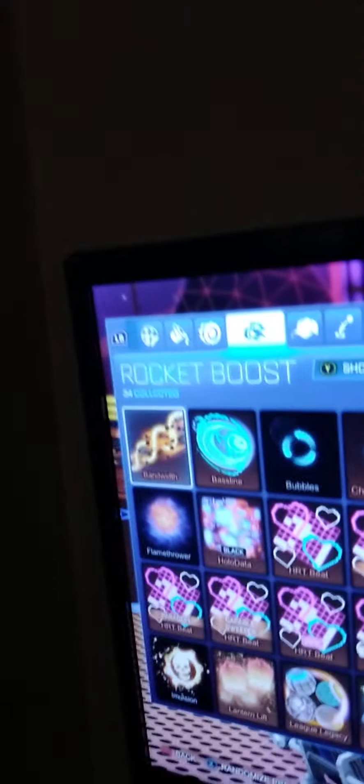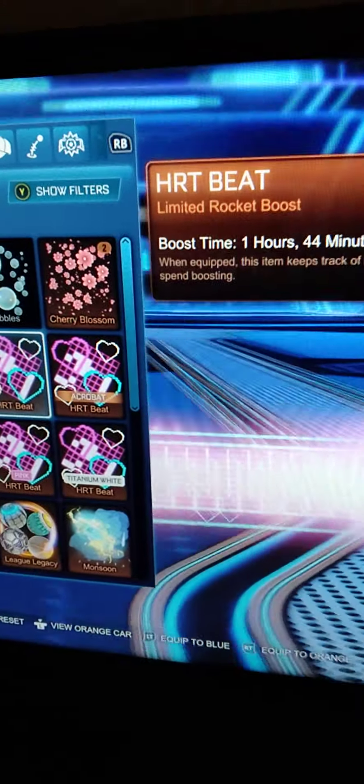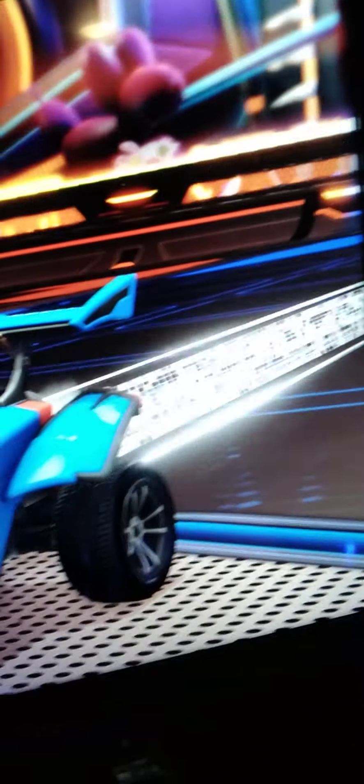Now let's start off at the top of my boosts. We got the Bandwidth — just Normal, not painted. Then we got the Baseline, also not painted, just Normal. Then we got the Cherry Blossom. And then we got the Holodata painted black — it's a pretty cool boost. Then we got the Normal Heartbeat — let's move to the side so you can see these better. You can see it Normal, then we got it painted Purple, which looks pretty sick. We also have it painted Burnt Sienna, Sky Blue, Pink, and Titanium White.